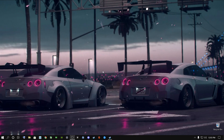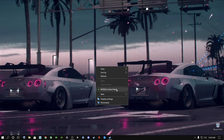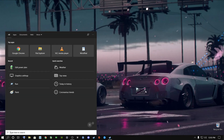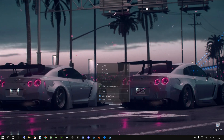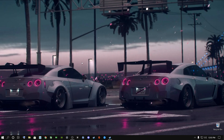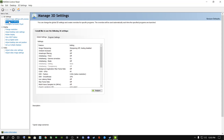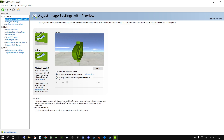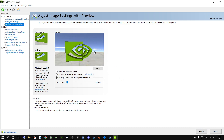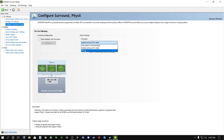For Nvidia users, right-click your desktop and open Nvidia Control Panel. If you don't see it there, search for it in the Start menu. Once open, go to Adjust Image Settings with Preview, select 'Use my preference', and drag the slider all the way from Quality to Performance, then click Apply. Also make sure your graphics card is selected as the preferred processor — do not select your CPU.